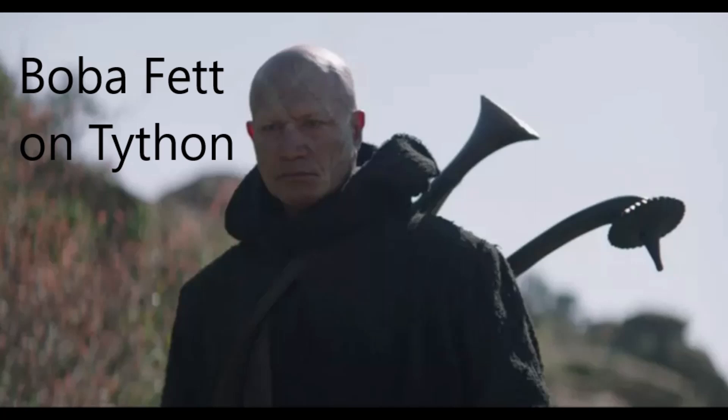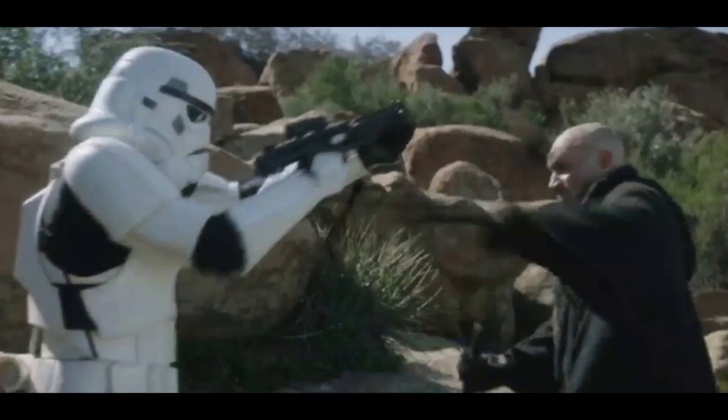Boba Fett is on the planet speaking with Mando when a ship lands — and it's full of stormtroopers. Now it's a battle between Boba Fett, Mando, and the incoming stormtroopers. There's a lot of shooting and activity; it's a really exciting scene as you see Boba Fett engage the stormtroopers and Mando taking some out as well.